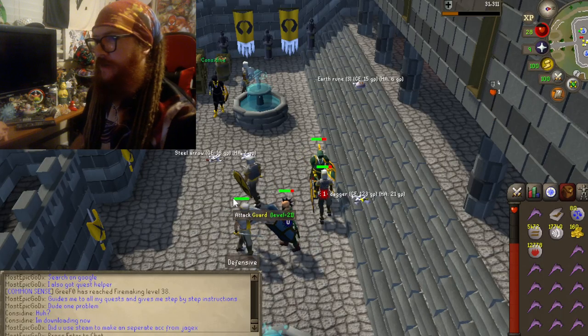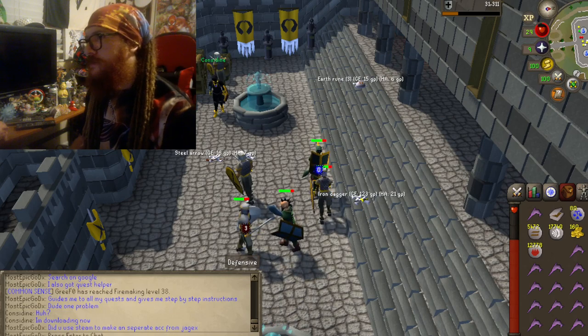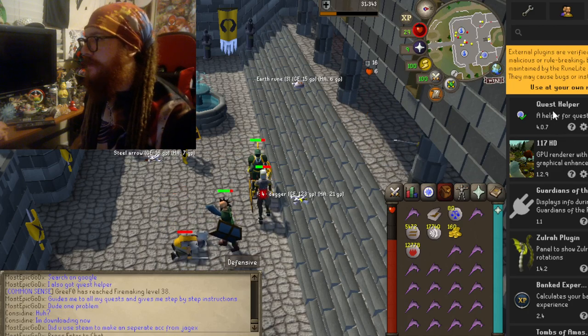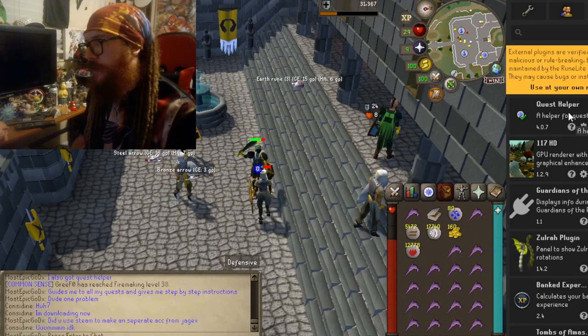Okay, so I gotta show this off, man. This is fantastic. When I found out about this, I was surprised. I looked at some of the plugins on Moonlight, believe it or not. And I found out you could get Quest Helper, which is like a step-by-step instruction guide on when you go, when you do your quests.